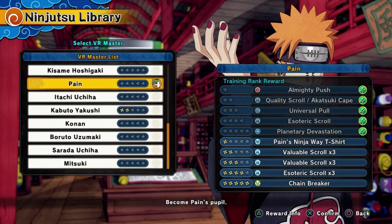One thing to note — level 6 for Pain is Pain's Ninja Way t-shirt. If you're going to be using Pain's ult a lot, that's something you also want to grind for. The shirts for each master give a boost towards their abilities. The Pain t-shirt makes your ult cooldown smaller, because Chibaku Tensei has a really big cooldown — as you saw from the last match, I didn't get my ult until the very end.